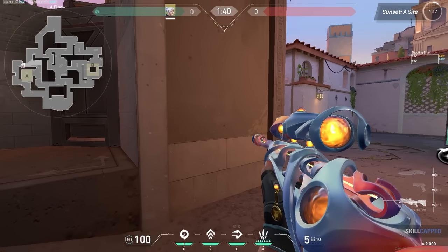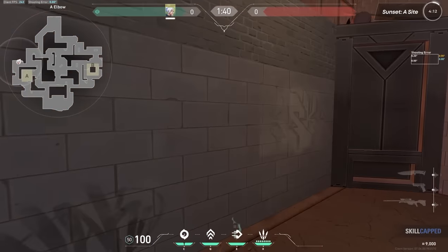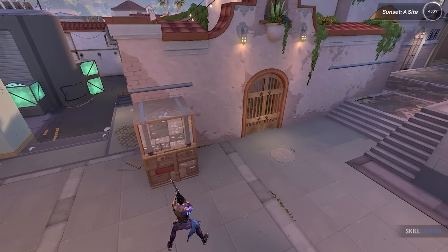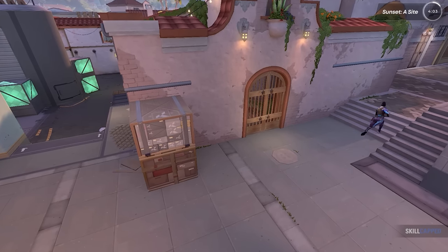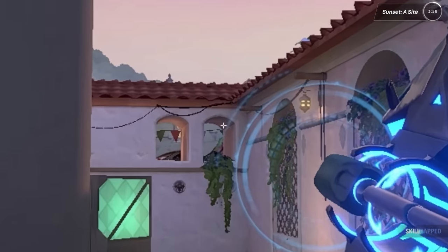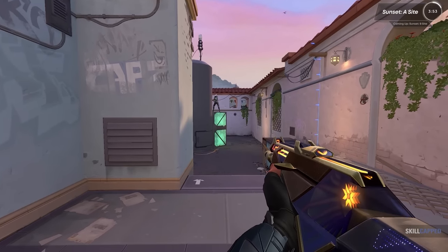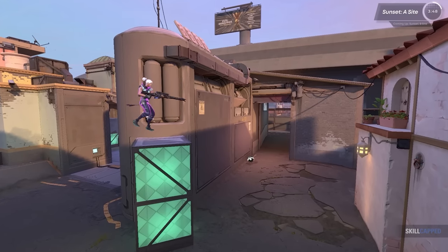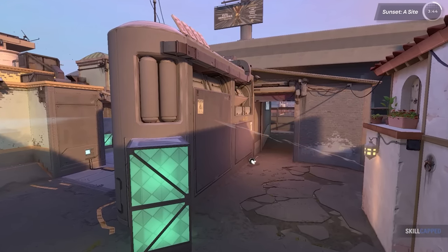What you need to know about A is that you need to get someone posted up on this early angle if you can as a defender, otherwise it's going to be a tough hold. Once you get someone here, you can easily have the other player rotate throughout the map freely. Since the map is actually pretty small, they'll be able to reposition towards mid in no time. A great tactic is throwing recons through the windows in A main to get your AWPer posted up, similar to how you might do on A lobby of Haven. You can also have a capable player get on top of these green boxes to hold A a bit more safely if you're looking for a safe off angle.